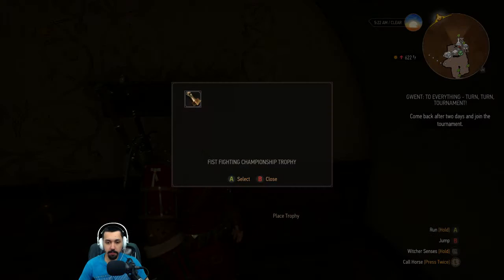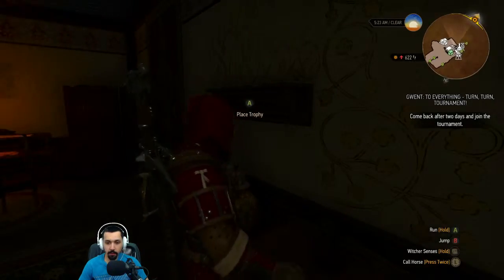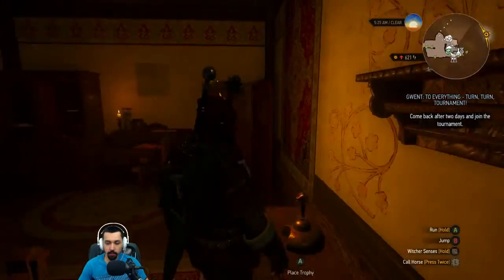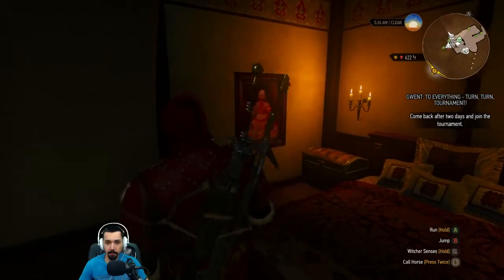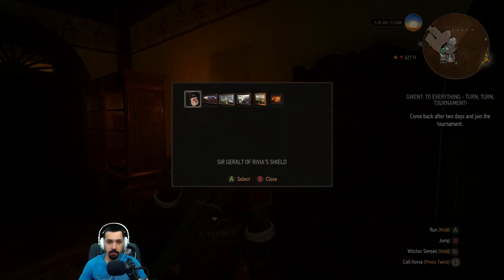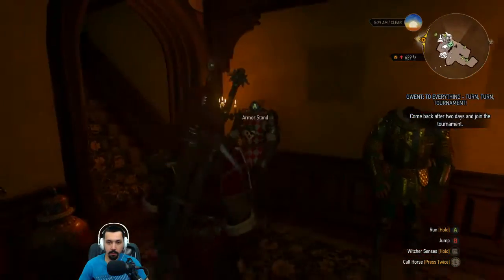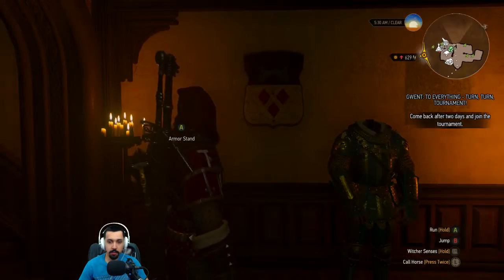We're going to place the fist fighter one there, and the Gwent should go up there. I don't know how well you can see it, though. That looks pretty cool. And the golden joystick. Picture of Cyrillia as a child. What other paintings do I have? Oh, dang, I got a bunch. I didn't know I could hang that. Let's hang some paintings up. Because my Geralt of Rivia armor set is right here, we're going to place the shield right next to it. That's pretty cool.